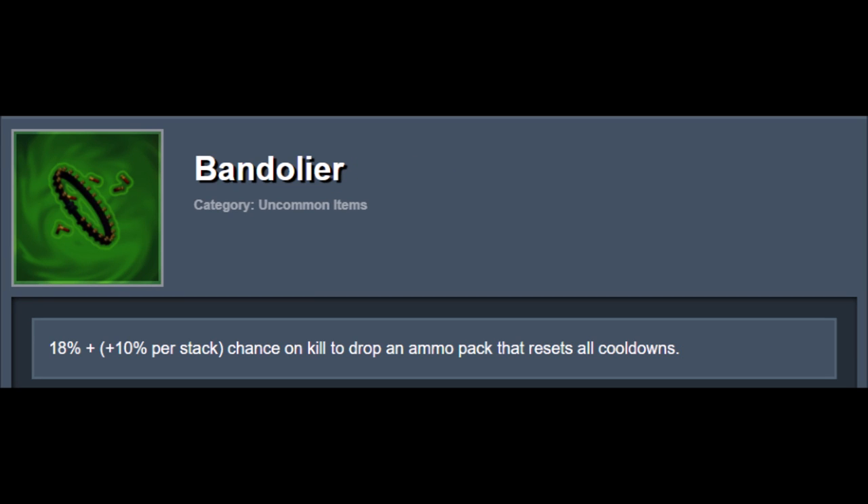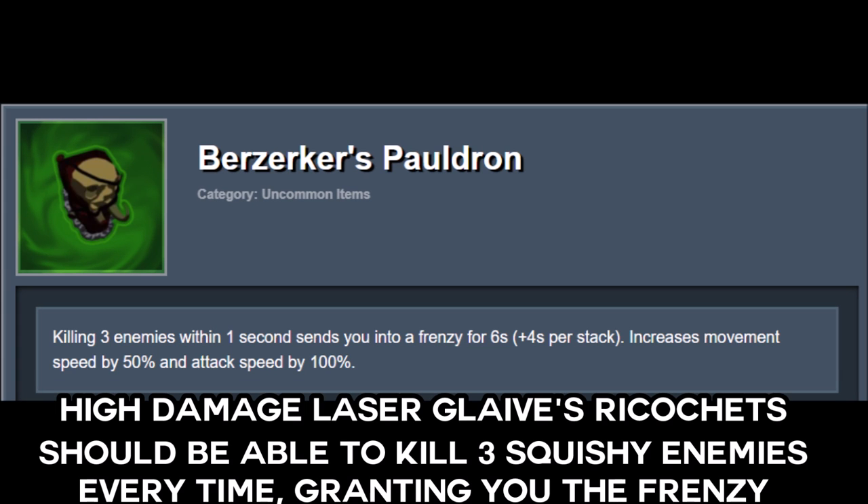Then, Bandolier is super important to try and stack as much as possible so that Glaive's cooldown isn't an obstacle for you in the mid and late game. Berserker's Pauldron is especially useful on Huntress, as Glaive pretty much guarantees you get to go into a frenzy every time, making this more of a passive movement and attack speed buff.